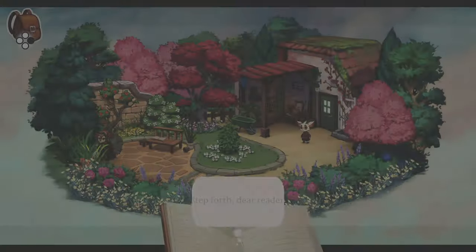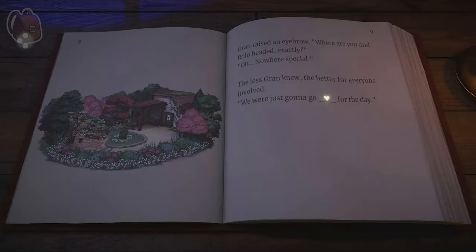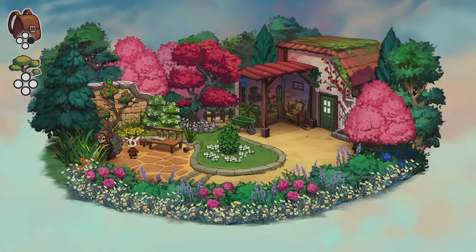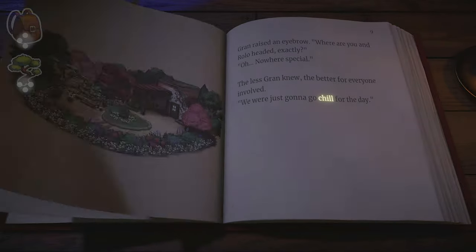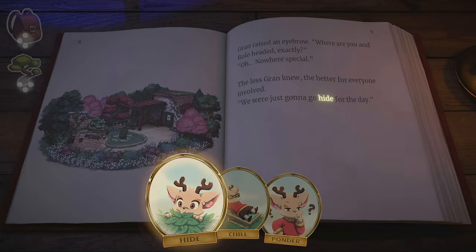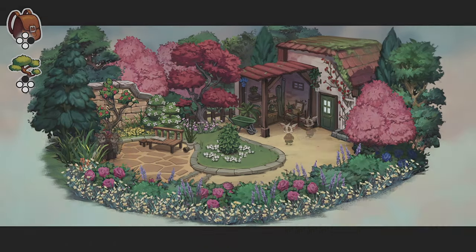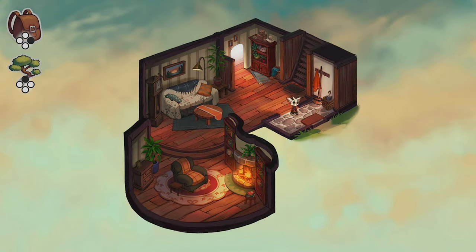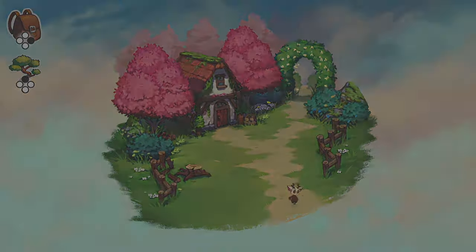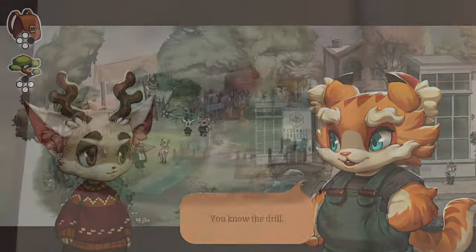Then go outside and talk to Grant. This is a turning point and being the first, it doesn't matter which charm you choose — I went with Chill. The game will now make you go back to this turning point by pressing the Y button just to see how it works. Go back in the house, through the living room, and then outside. Go south and then east and start chapter 2.